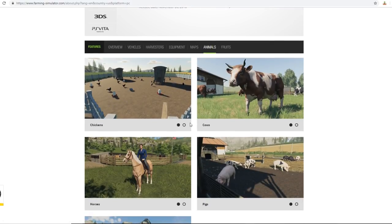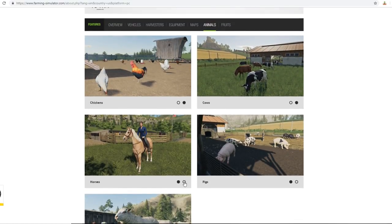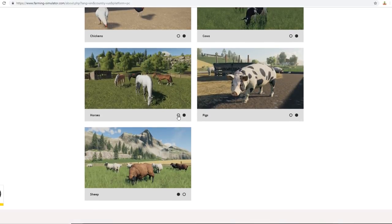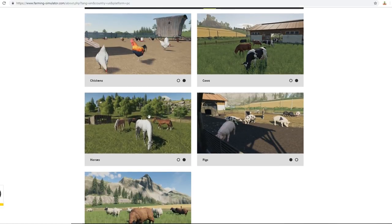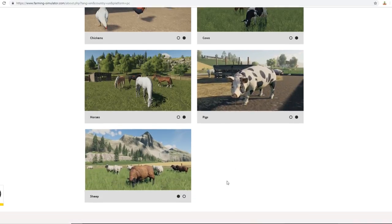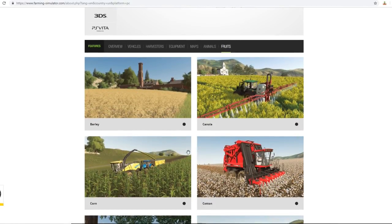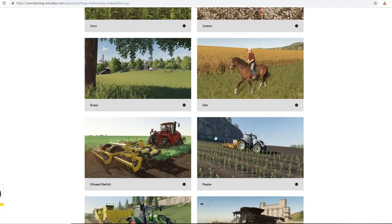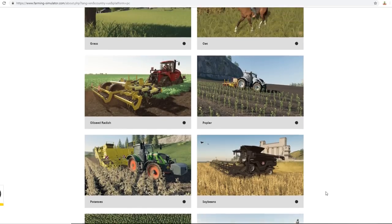Animals - we get chickens and cows again. I wish they had chicken fattening and cow fattening so we could sell beef and chicken. Horses is a big one for this game. We also get pigs, pretty standard for pork, and sheep for wool. Fruits - you get barley, canola, corn, cotton which is new, oats which is new, grass, old seed, radish, potatoes, soybeans, sugar beet, sugar cane, sunflowers, and wheat.